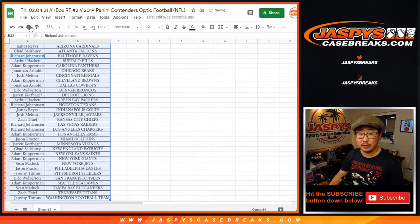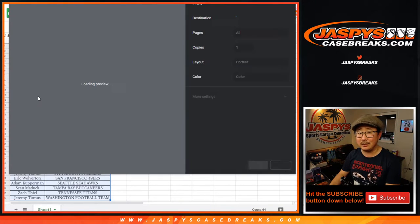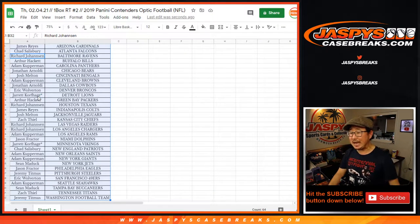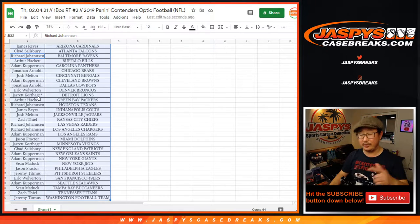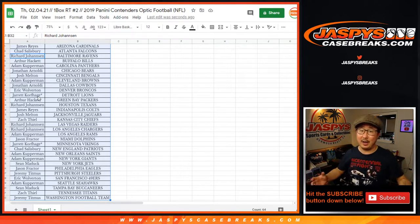We'll re-randomize the original 16 names and the name on top will get a spot in that $1,800 mixer. Prism T-Mall Asia Edition is down to three spots left, Rex is reporting — so that's another chance to win a spot. You've got two different options: a cheaper buy-in but 32 names to compete with, or this one which is a little more expensive but you're paying for better odds.